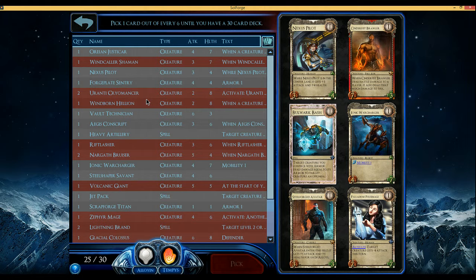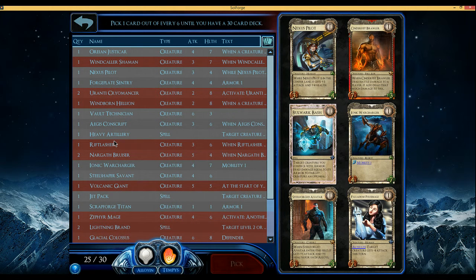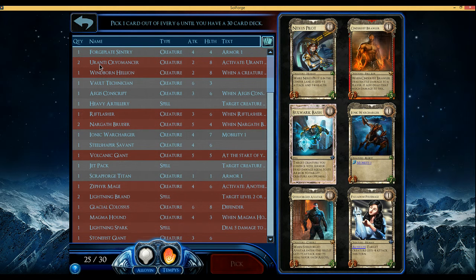That can be good to just do a little bit of incidental damage, maybe keep us alive. Cinderfitt's Brawler can get in some damage — we've got Jetpack to move it around, and we've got Zephyr Mage and a Windcaller Shaman, so that's not bad. Pulse Mage is really nice; I've had it work out well for me, just kind of making combats work in your favor — only on your turn, but that's fine.